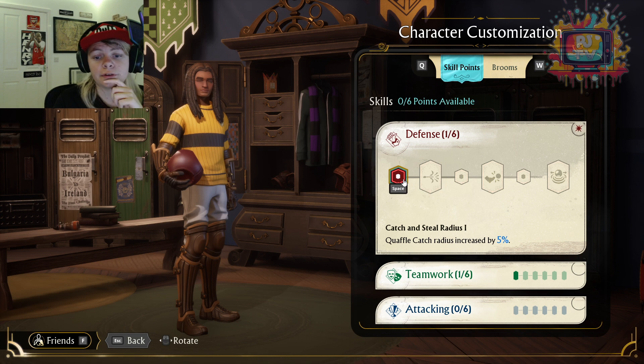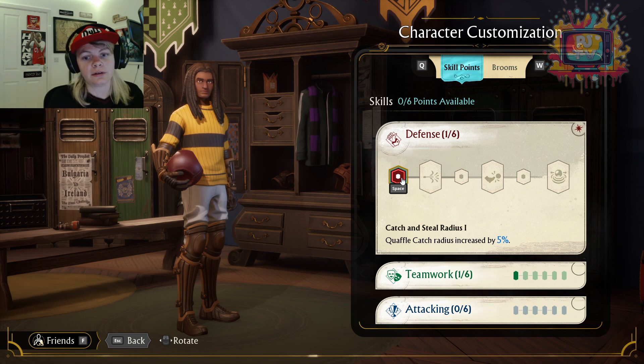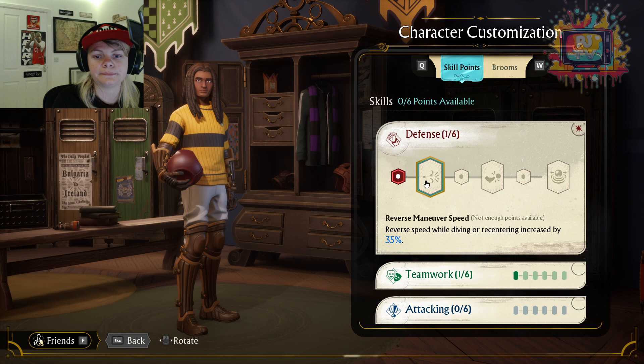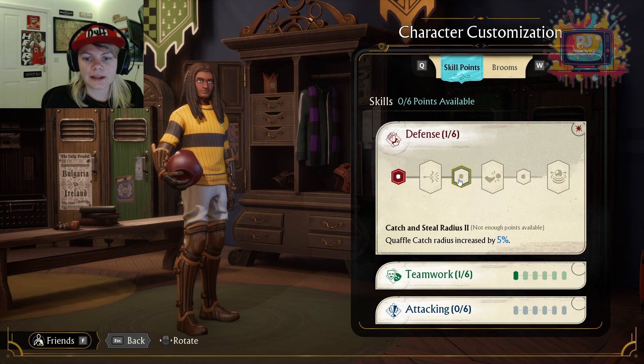So we've got this one so far. Quaffle Catch Radius increased by 5%, which is great — he's got a 5% bigger bubble basically helping him catch the ball, which is great. Number two: Reverse Maneuver Speed — reverse speed while driving or re-centering increased by 35%. That could be quite useful because you want to get everywhere, but I don't feel like that's the biggest perk in the world. You can get back into your position ready to save the Quaffle. Catch and Steal Radius increased by another 5%. That's great, fantastic.